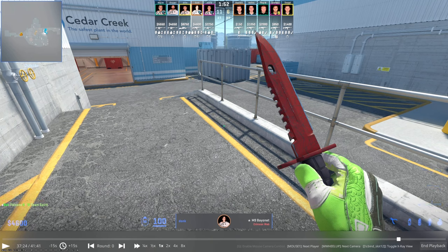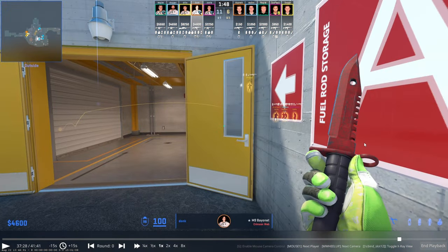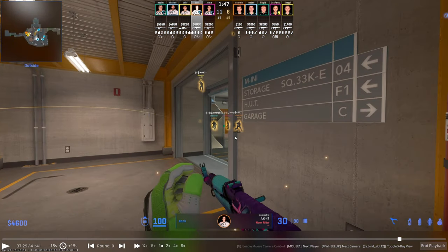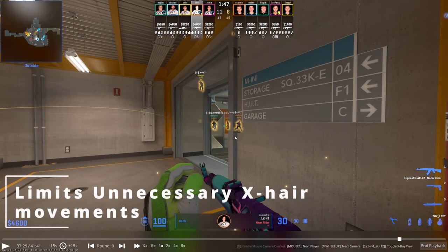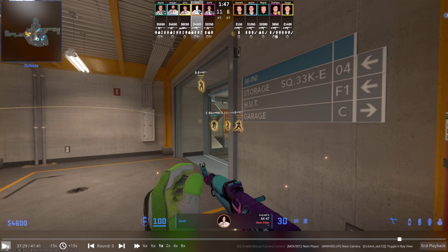In this next example we're going to look at a pretty crazy Donk ace against Falcons, focusing on the same things: crosshair placement, angle isolation, and how Donk takes fights to his advantage. We all know about Donk's movement, but I want to focus specifically on his aim and how he makes it look so effortless. The thing about his aim is he doesn't waste time with his crosshair — he's not looking at random things, he always looks where he needs to look, eliminating as much unnecessary movement as possible.